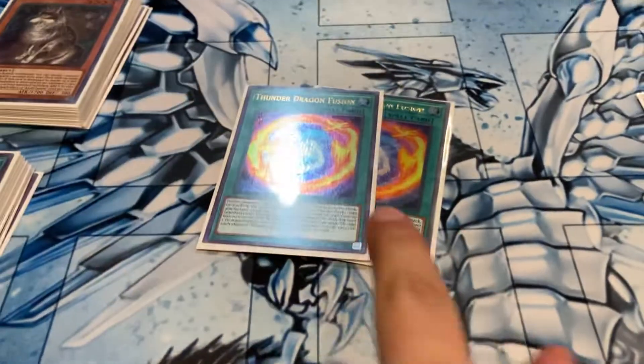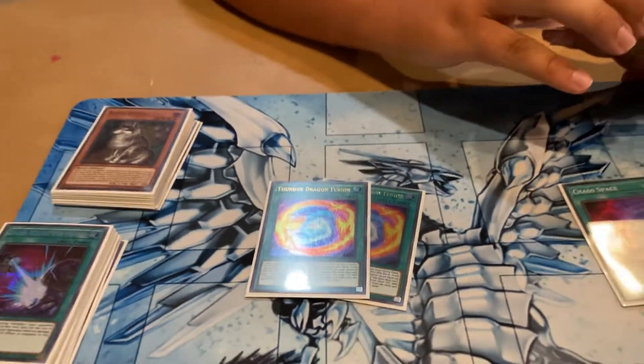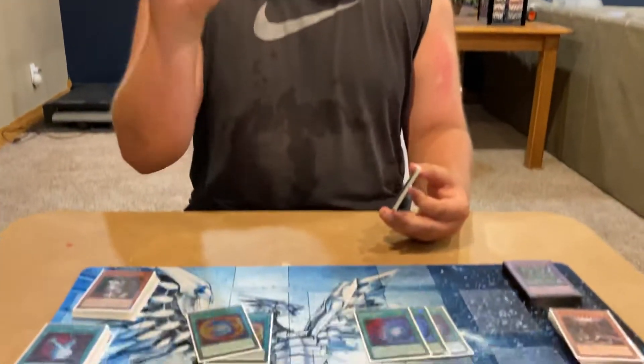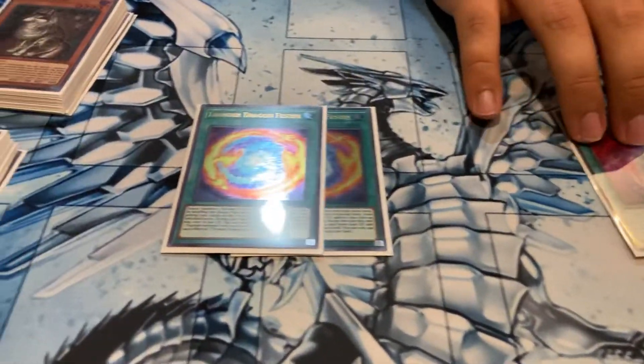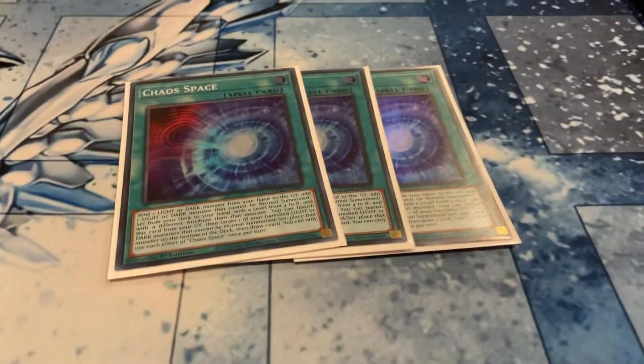Another cool thing about this card is that you can also search the Chaos Creator. It actually works because the Chaos Creator is a Thunder card, and this doesn't have a stipulation that says Thunder Dragon — you can banish it to search any Thunder card. So I used it to search Chaos Creator a couple times, but when I don't need that, I can use Chaos Space to search it instead.